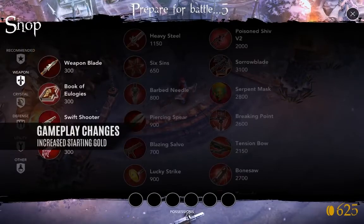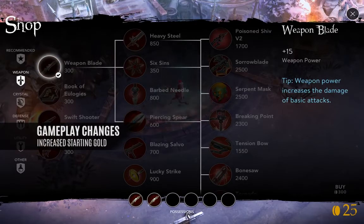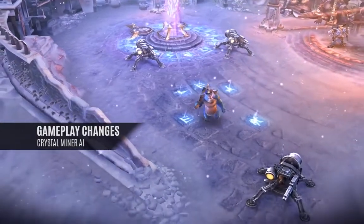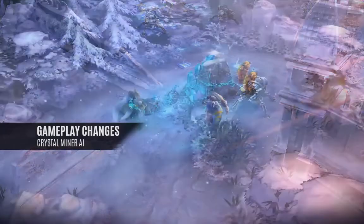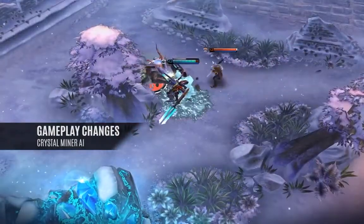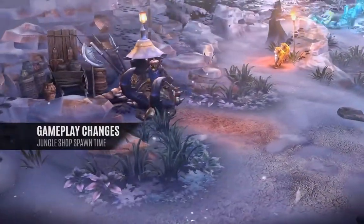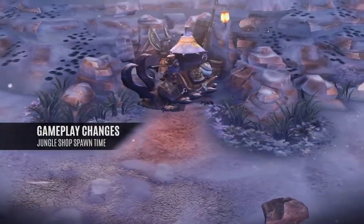Gameplay changes in Vainglory 2.0. All players' starting gold is up from $3.50 to $6.25, making multiple item purchases possible and unlocking new strategies. The Minion Miner objective has been renamed to the Crystal Miner and serves a new function in the fold. The Crystal Miner spawns from base already affiliated with a team, will aggro enemy heroes on sight, travels farther to assist allies in battle, and helps fend off attacks in your own jungle. The Jungle Shop now spawns it four minutes into the match at the same time as the mines, completely changing the early game dynamics.